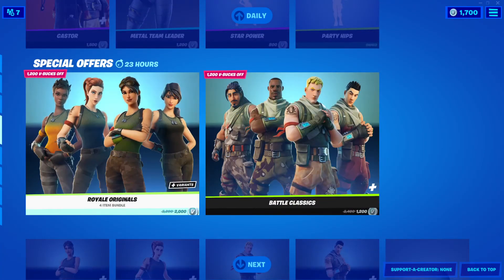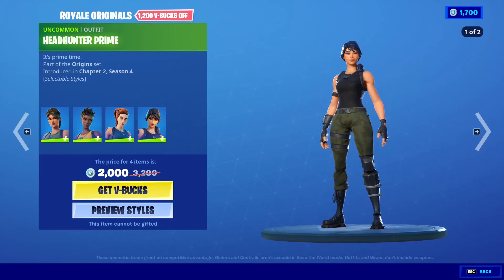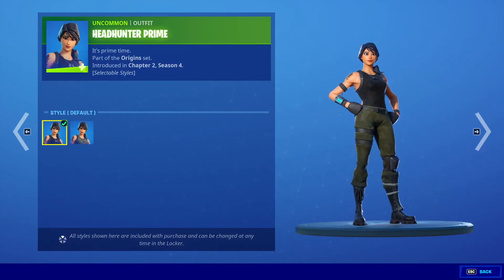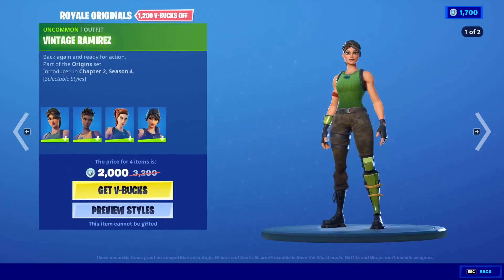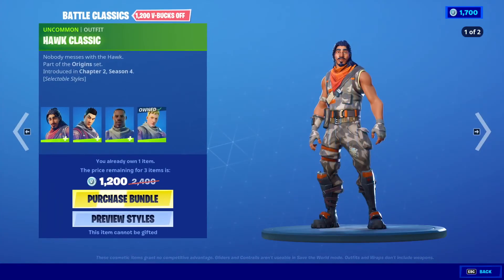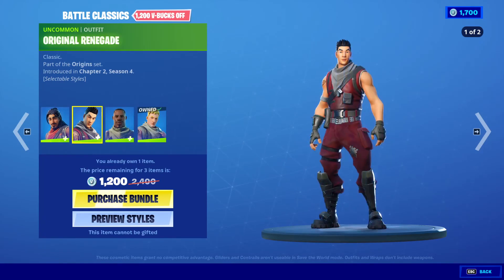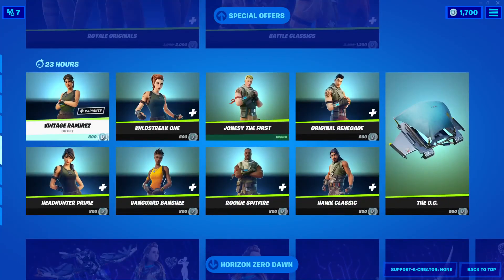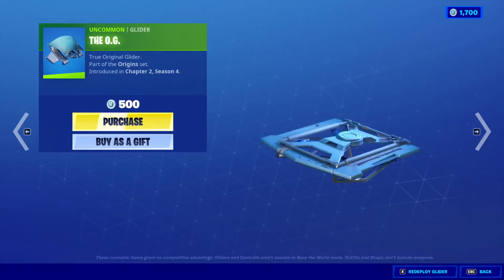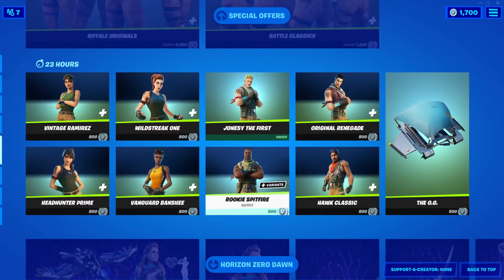Royale Originals is back. 2,000 V-Bucks for all four of them. They all have camo style and default style. That's cool. Battle Classics also — four item bundle. For me it was 1,200 V-Bucks because I already owned Jonesy the First. But you get Hot Classic, Original Renegade, Rookies, Spitfire, and Jonesy the First. Very nice. Or you can buy them all separately. The OG Glider is here — 500 V-Bucks. And each outfit from the bundle is 800 V-Bucks each.